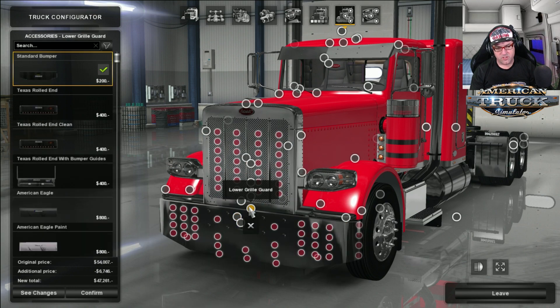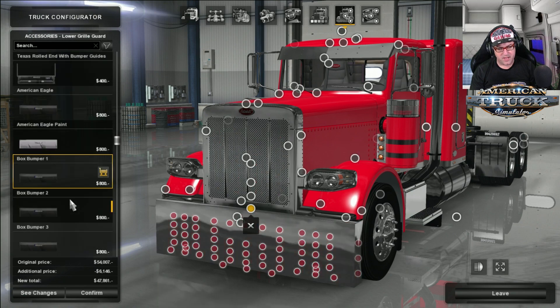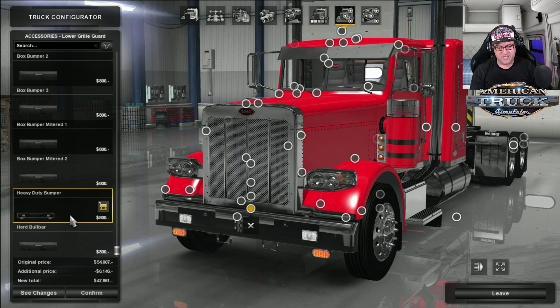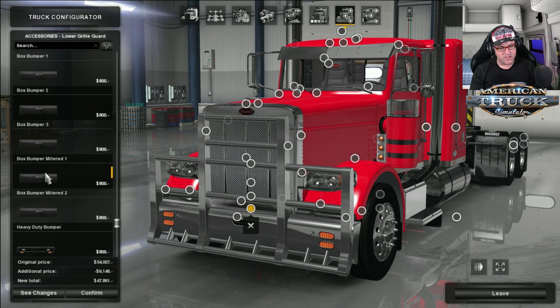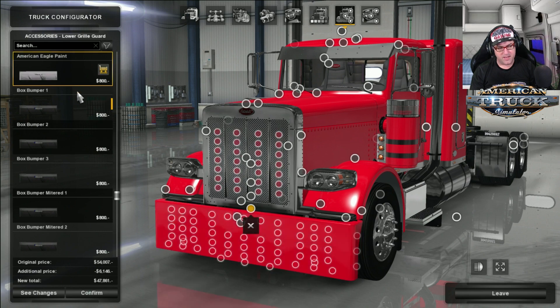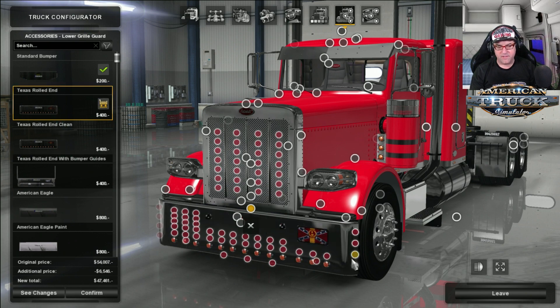I'm just going to leave it normal so we can see the rest. There's the lower grill guard bumper, heaps to choose from — painted versions, dots, anchor points. There's that one which is like a really old 70s kind of bumper. And there is the good old Aussie style bull bar. I'd love to choose that, but I'm not going to today. You can go through and add heaps of lights and dots all over the place — go crazy.